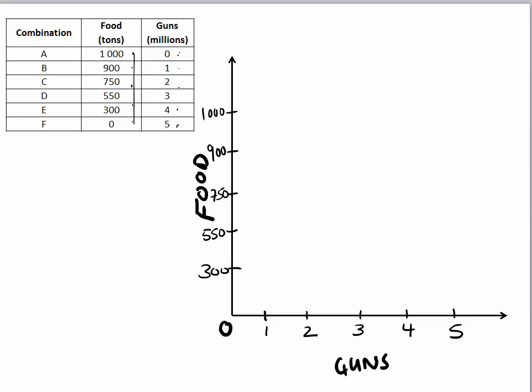Let's start with combination A. In combination A I can produce a thousand tons of food but no guns — so here's a thousand tons of food and no guns, right on the Y axis. That's point A. For point B, I can produce nine hundred tons of food and one million guns — so here's nine hundred tons of food and one million guns. That's point B.